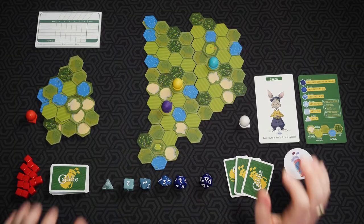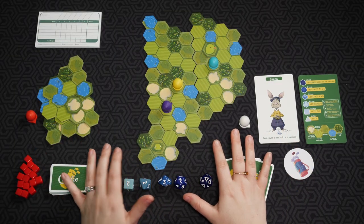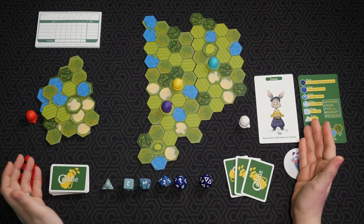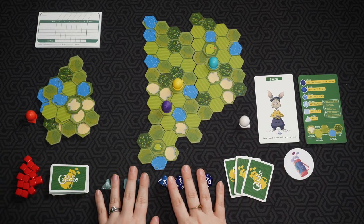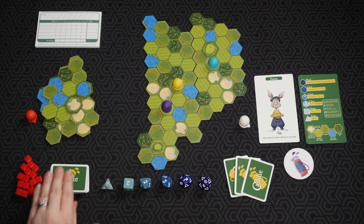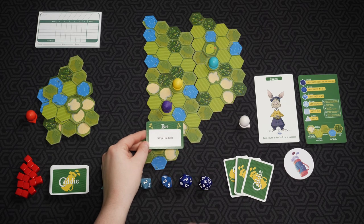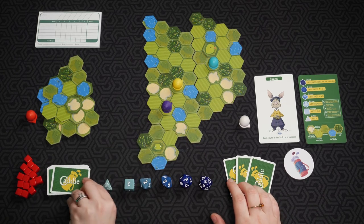Let's go ahead and take a look at the table and see what we've got going on. This is basically a setup for a first hole. Before we get to this point there's a little bit of setup to do. We have these six dice — they are all different clubs. We also have caddy cards, which are basically cards that give you some kind of benefit throughout the game. Each player starts with three caddy cards.